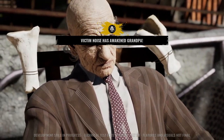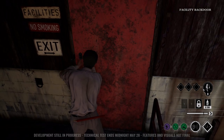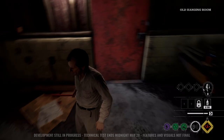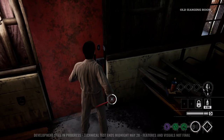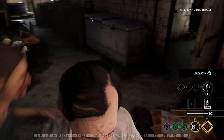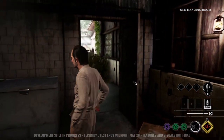Tip number two reflects off of tip number one: play your role. Each killer, at least the ones we've seen in the technical test, has a different role in this game. If you're not playing that role — if even one killer isn't — it can cause havoc for everybody and all of the survivors can end up escaping.